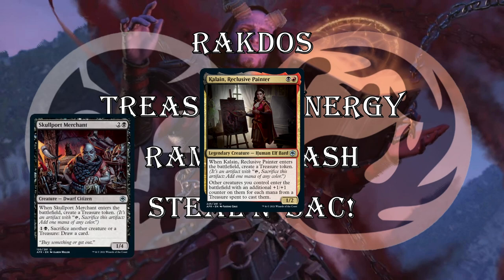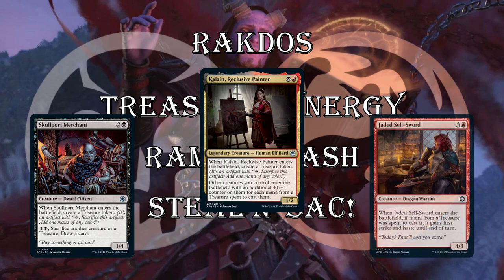Jaded Sellsword is an example of creatures that get powered up when you use treasure mana to cast them — a 4/3 for 4, which is fine. If mana from a treasure was spent to cast it, it gets first strike and haste until end of turn. If you spend 4 treasure on it when you have Kalain in play, it becomes an 8/7 first strike haste. Even if you spend just 1 or 2 treasure with Kalain in play, it becomes a massive hasty first strike threat.